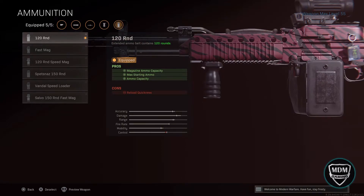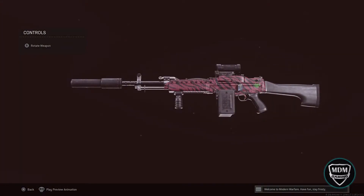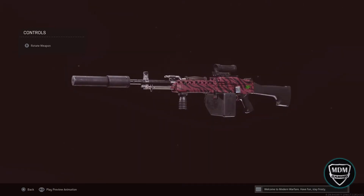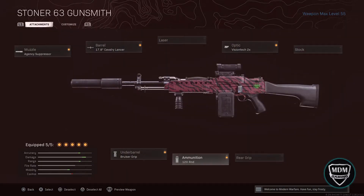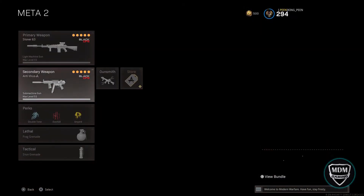The last attachment is the 2x optic, mainly because it's medium to long range, and also it's the closest in zoom to the VLK, which is what I was used to on previous guns. You could go with a 3x if you want, or no optic and do something else — like a no stock if you want to add sprint-to-fire time. If you go that route and want sprint-to-fire, maybe do a fast mag instead of the 120 round mag to help with reloading quicker if you're going to try closer quarters. But honestly, it's just not going to compete with SMGs and most ARs up close because they're faster.